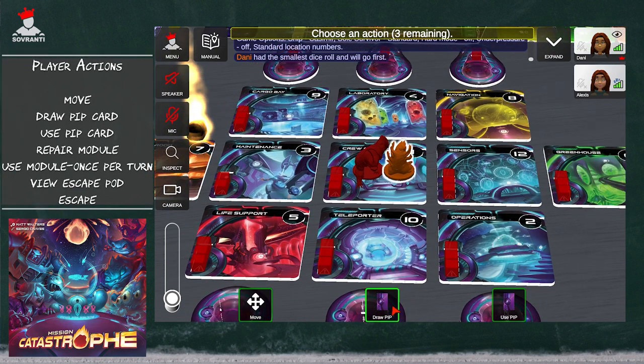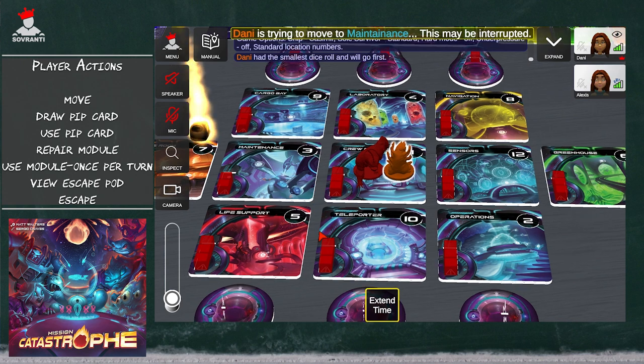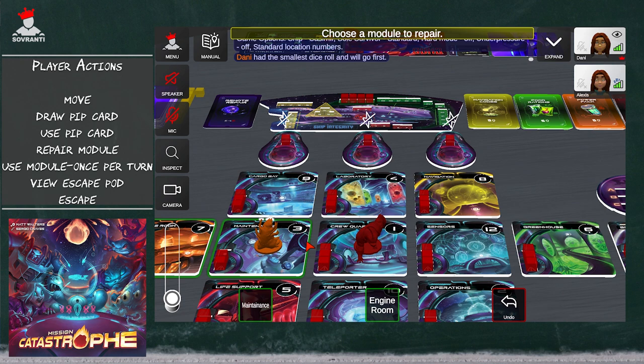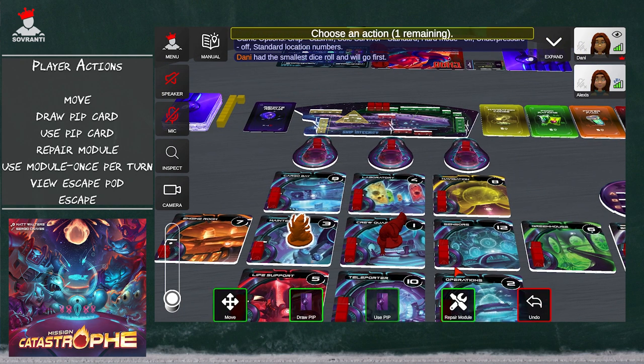So back to your turn — you can draw your pip cards, use a pip card, move, and activate a module. I'm going to move to maintenance. This game allows you to extend time — if you have a card you want to play, make sure you click extend time right away, like if you're going to override somebody's decision. We move to this location — that's one of the things we can do on our turn. We can use a module once per turn. This module allows me to repair any module, so I am going to repair the engine room. And I'm also able to repair the module I am on.